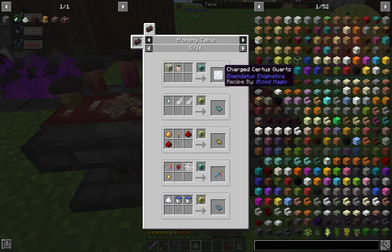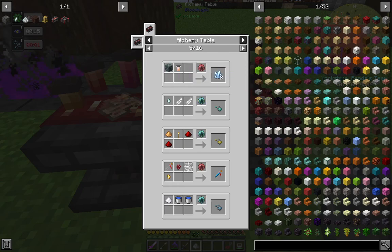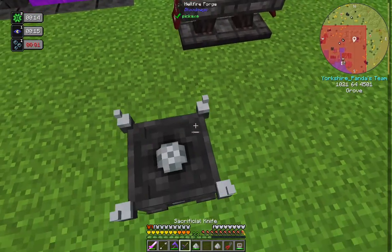The alchemy table can be used for quite a few things — grass blocks, lead dust, working with magna gems, even making bread. Charged quartz shows up but that's for a mod not in this pack. Also gravel to flint, dirt to podzol, doubling emeralds — quite a few things you can do with it. But what we're really bothered about is the arcane ashes.